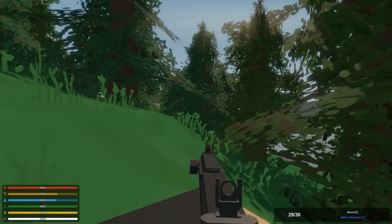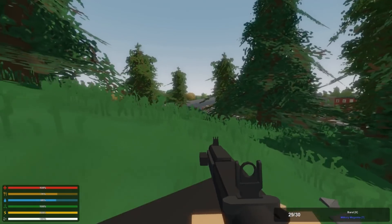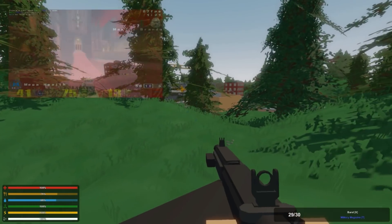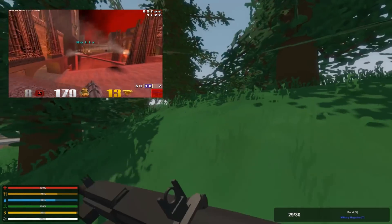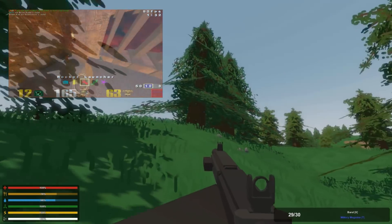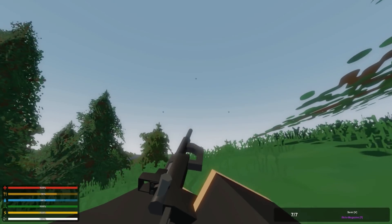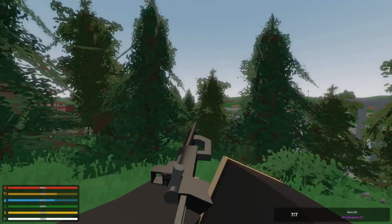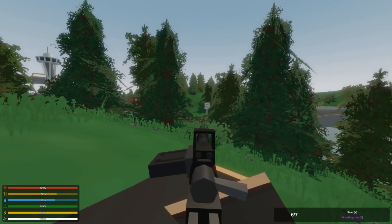I used to use these kinds of settings in CS:GO because I like that Quake feeling — a lot of Quake games had the guns in the middle and I really like that. It kind of fits the style of this game for me. Now let me show you this awesome new gun, the Echo, from the latest update. It's such a cool gun and it sounds absolutely insane when you shoot it — probably the most interesting-sounding gun ever.